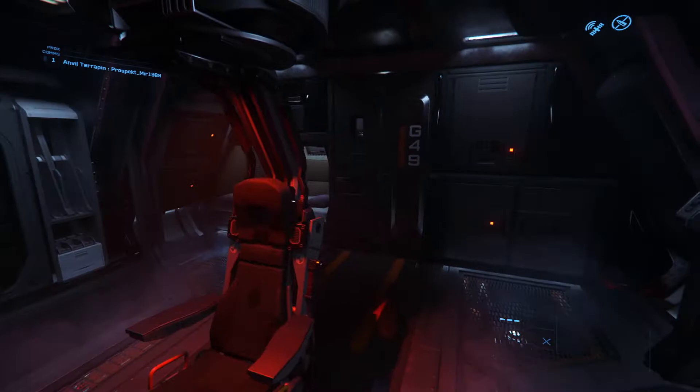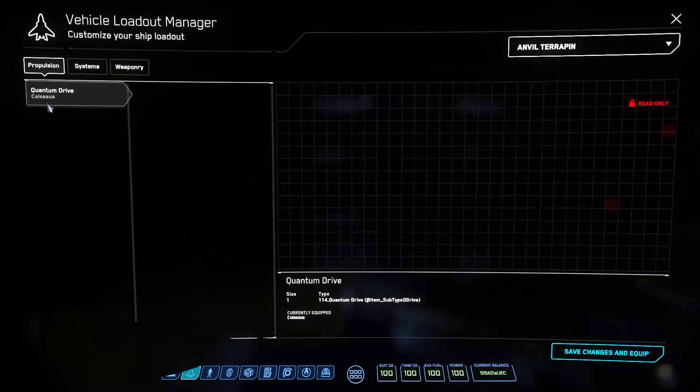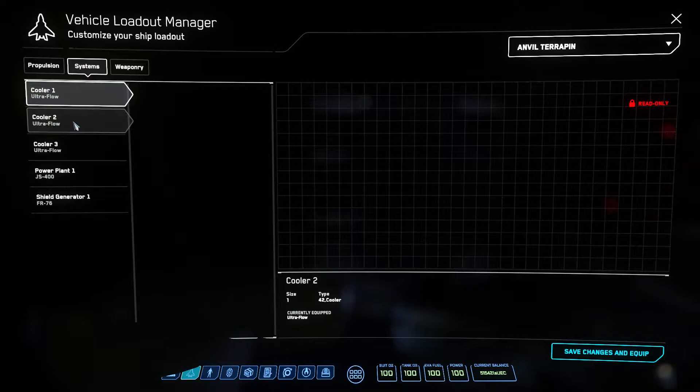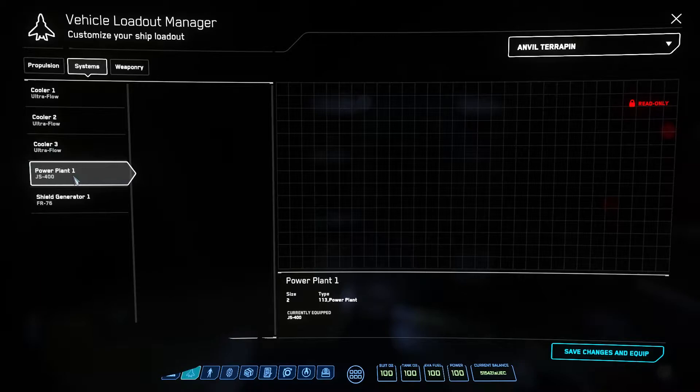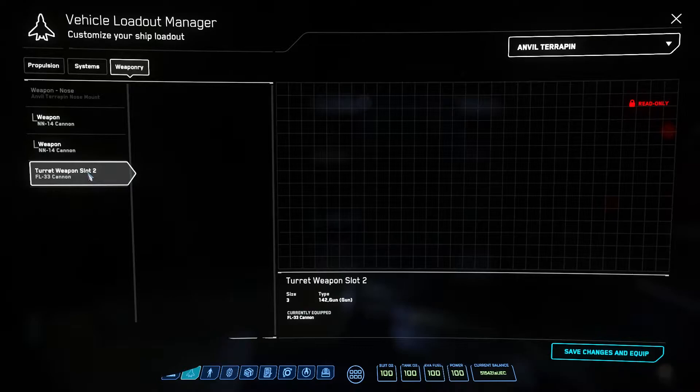I did spend some money upgrading it. I figured why not put some good parts on it and actually see what it can do. I've used this thing in combat and it doesn't do bad, probably because of the neutron cannons on the front. I put a Colossus Quantum Drive in it — not the fastest drive, but it has a huge range and it's really good on fuel. It has three size one coolers, so I put three ultra flow coolers in there, one size two JS400 power plant, and one FR-76 size two shield generator. I've got two NN-14 cannons, and there's a turret weapon slot two that was empty when I got the ship. I put a Gatling gun in it, got into a fight, and realized the gimballed weapons were firing independently while the Gatling gun was shooting like a fixed weapon. So I put a FL-33 cannon there instead.